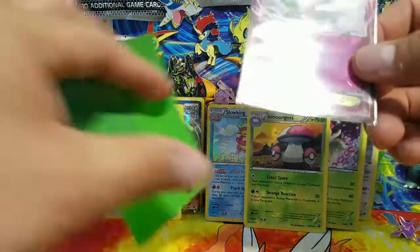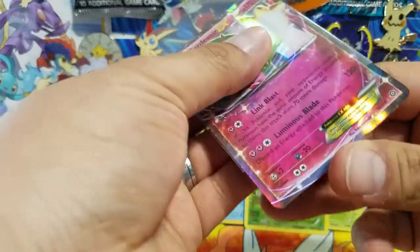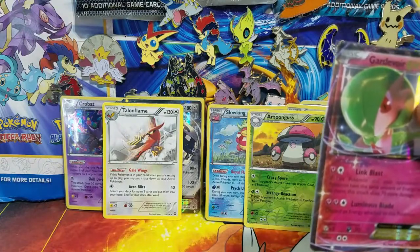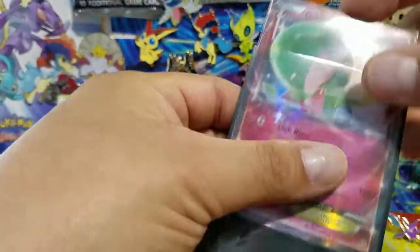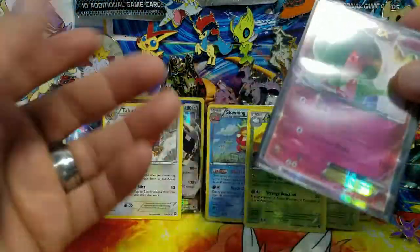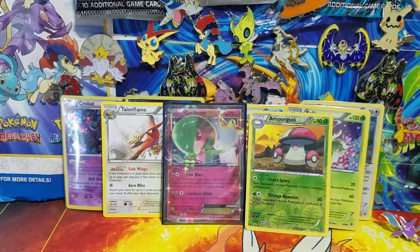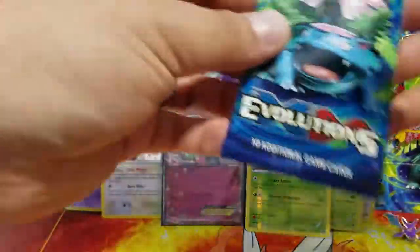For those wondering, I always double-sleeve my cards — I start with a KMC perfect fit inner sleeve, then slide that into a regular Ultra Pro outer sleeve. That way if I spill something or get dust on it, the card is fully protected. Just a quick tip!